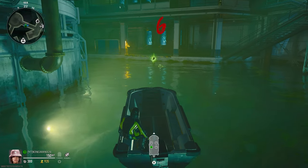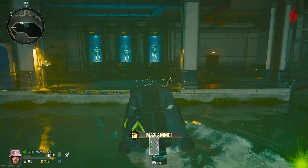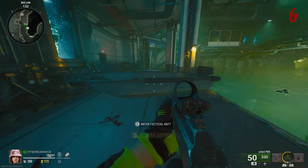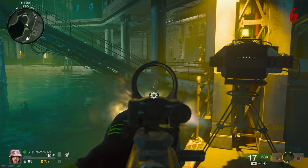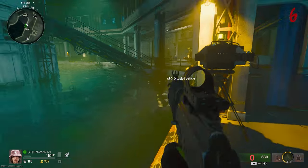Once you're in the boat, just drive it up the platform and once you drive it up you want to exit. Make sure you do not blow up this boat otherwise it could ruin the glitch. After that, blow up the boat I told you to blow up at the start, and once you blow this up the boat that's on the platform will be completely safe.